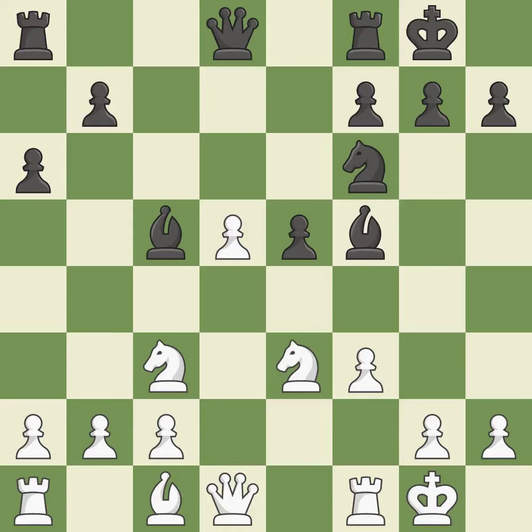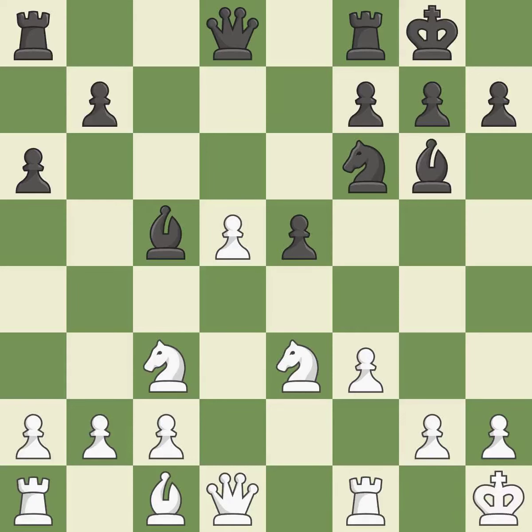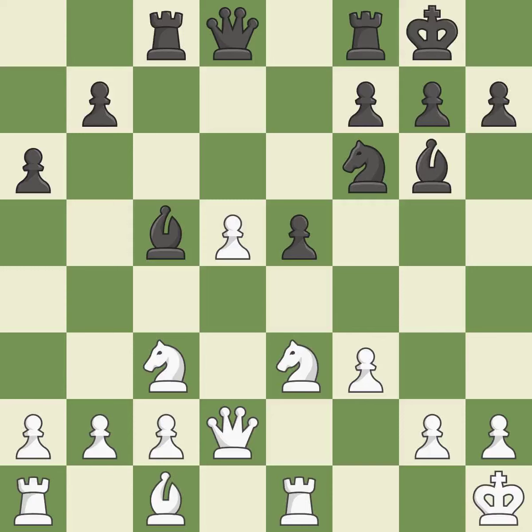That is a logical response — it is quite good. Very precise. The bishop is now on a square that is more secure. This misses a chance to pose a pawn-winning threat — it is incorrect. By moving a rook from its starting square, this activates it — that's good. This misses a chance to expose an assault on a pawn — it is incorrect.